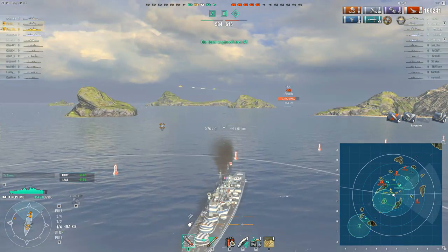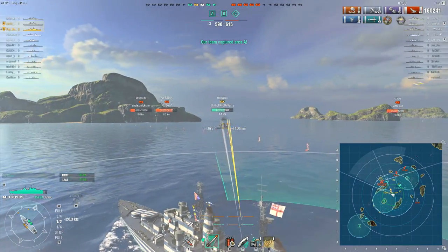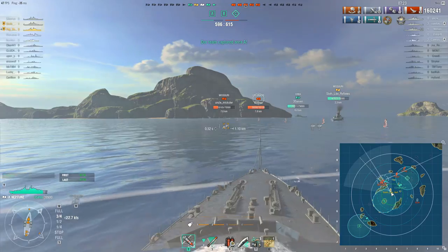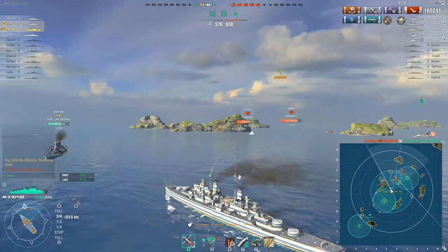The Ibuki meanwhile has been trailing all the way up to C and is sort of now in a position to be useful-ish, but not really. N. Carolina's team are more or less concentrated in one spot apart from the Fletcher who went down to cap A, and that means they've now got all three caps.